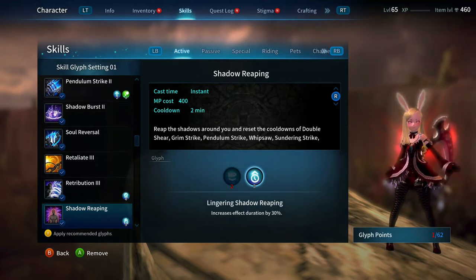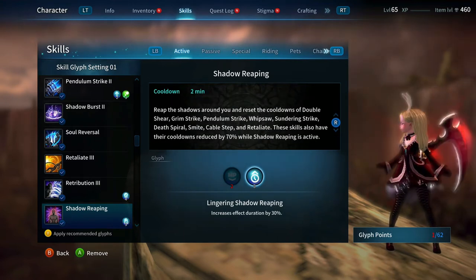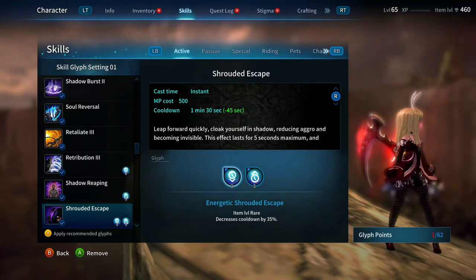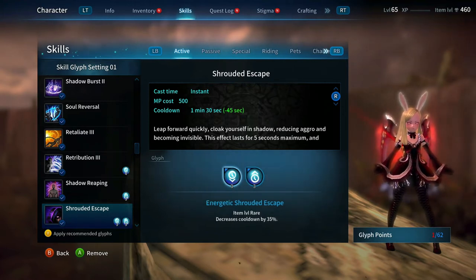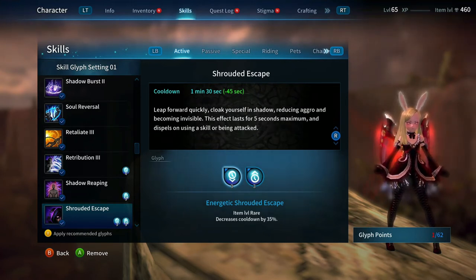Shadow Reaping is a must — you need that increased effect duration. If you're new to Reaper, Shadow Reaping is basically your steroid: it reduces all your cooldowns and lets you attack super fast. Shrouded Escape is the skill we're going to dive deep into in this guide, because it's the skill that has changed the Reaper with Stigmas so much. Even if you're not going for the Stigma build, you want both these glyphs. Shrouded Escape activates what's called your Assassination perk, which I'll go over and explain.